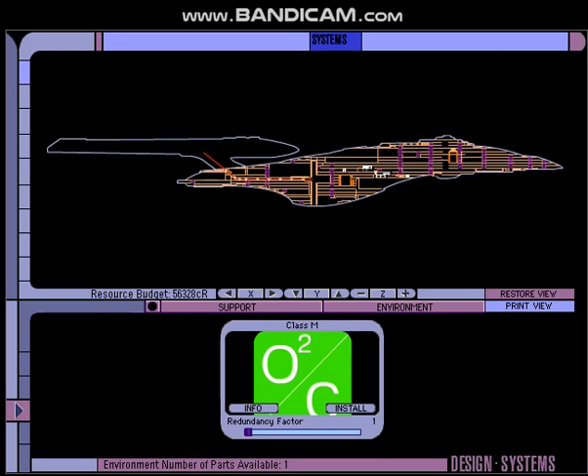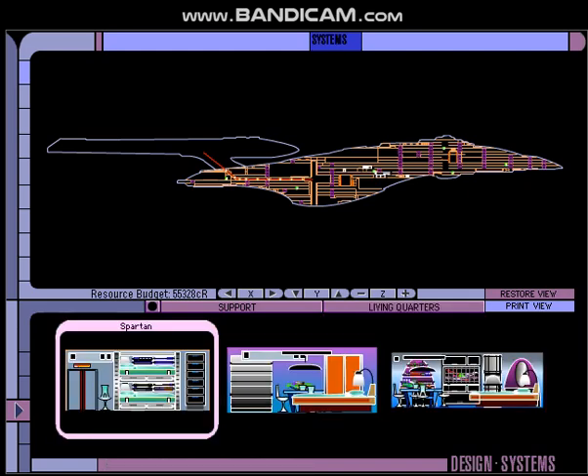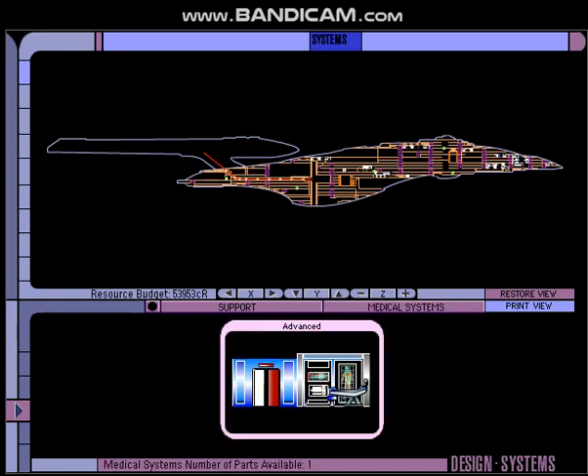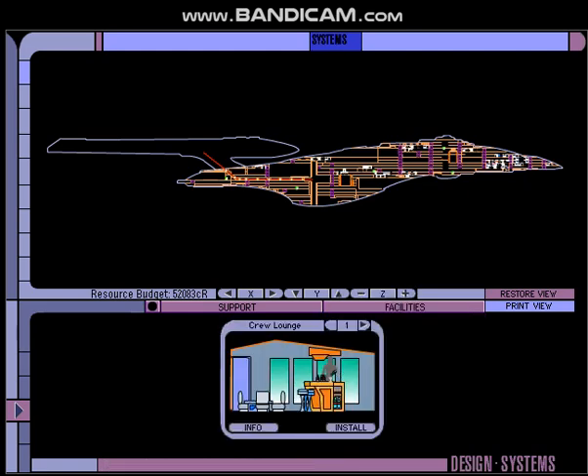Life support — always a plus. Comfortable, modest, or spartan — we'll split the difference and go with modest. Let's see what kind of crew population we can get there: 550 — sounds good. Medical systems — only the best for the flagship. I want a couple of lounges for the crew to relax in.